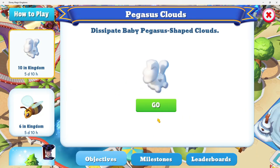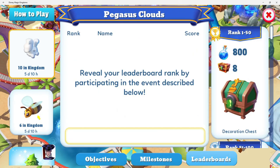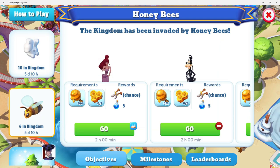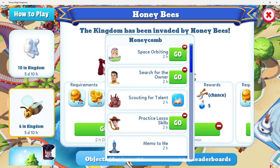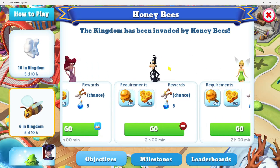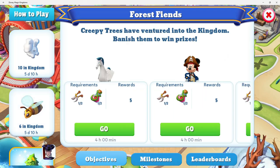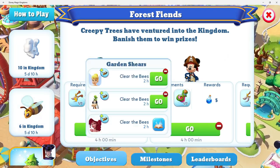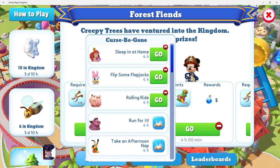These baby pegasus — I essentially just click on go and it takes me right to them for me to tap them. The milestones each have a happiness thing, and then the leaderboard for this one. When I tap the pegasus, it will get the honey dipper tokens for me. I do need to send characters out to work on the honeycombs. Once I get those, I can send either Meg, Goofy, or Tinkerbell out to interact with the honeybees. The honeybees will drop these garden shears. The curse be gone — I will have to send characters out for that.